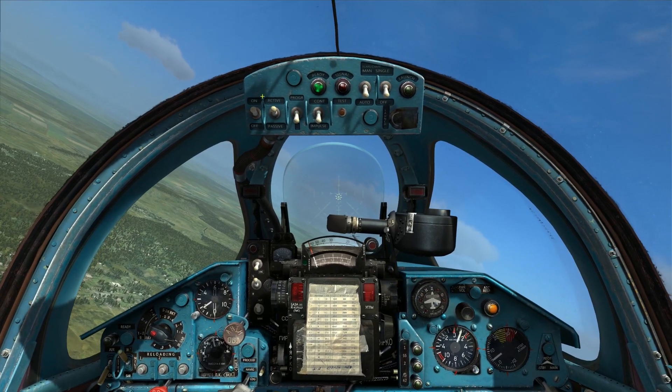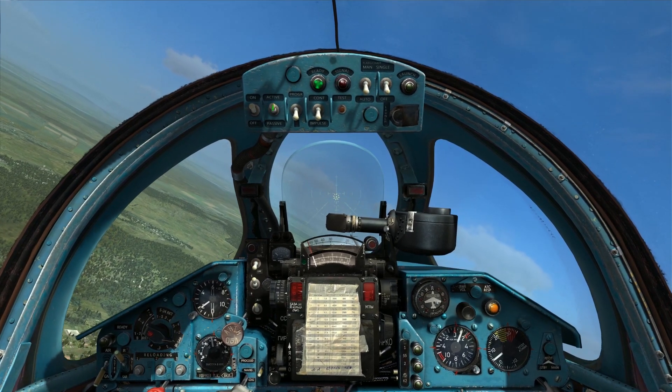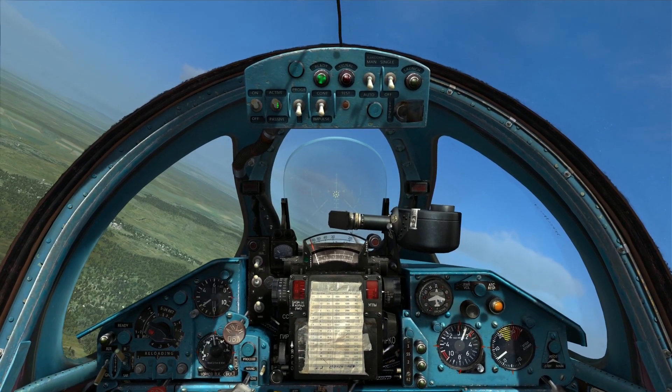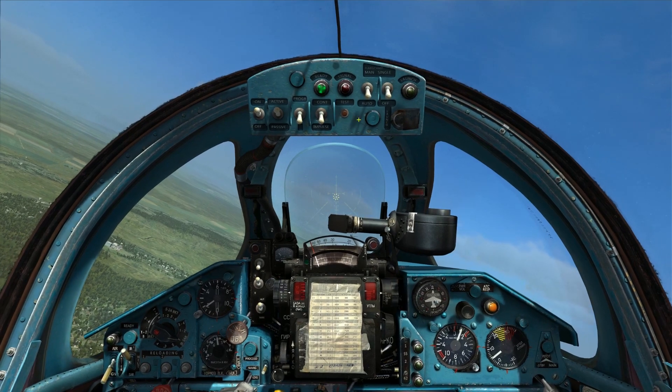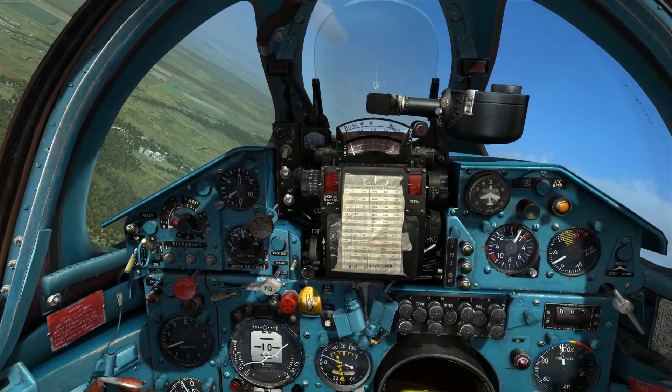I also put an ECM pod on the centerline station just to see how it would look. I get an additional panel up here for the ECM pod, and I have it on. I've got the ready light active, and I have a whole lot of other controls I can use up here. I'll get to that a little bit later - I just wanted to see what that looked like.